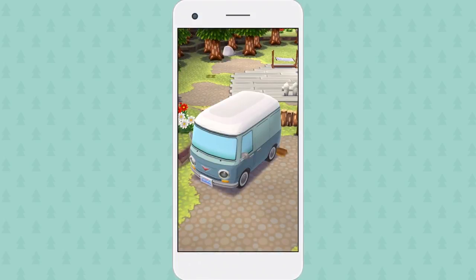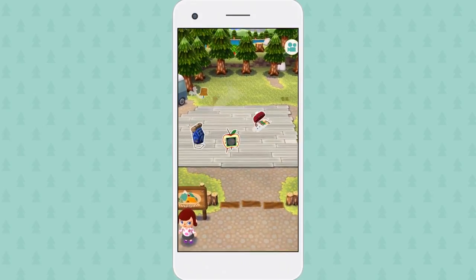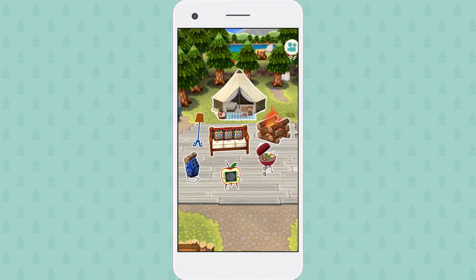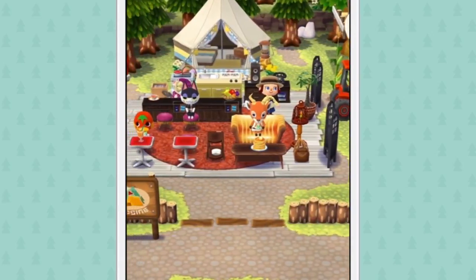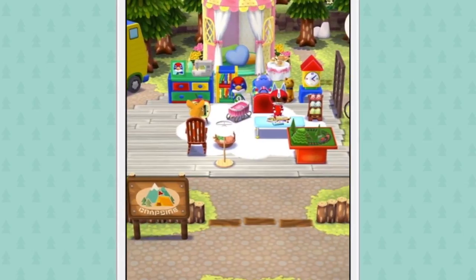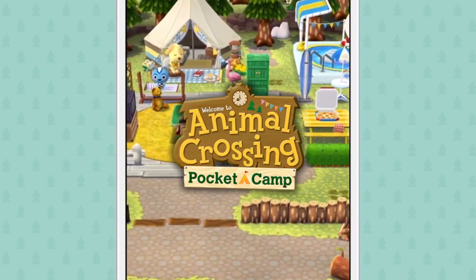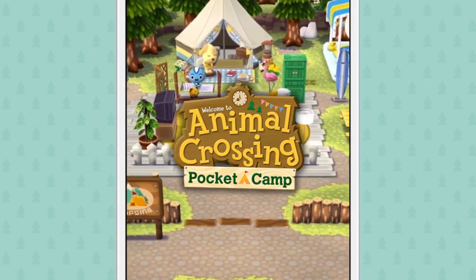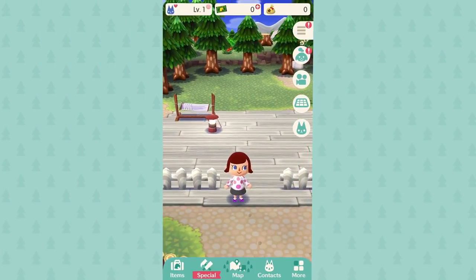Perfect timing, Isabel. We're looking for a new campsite manager, and you look like just the type — someone who can turn this empty campsite into a comfortable outdoor abode for you and your animal friends. Although the place looks a little empty now, you'll be able to build it out by earning materials you can use to craft decorative furniture, and that will get all sorts of animals coming for a visit. Welcome to Animal Crossing: Pocket Camp.